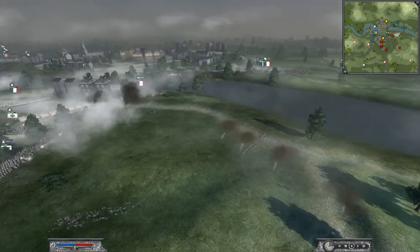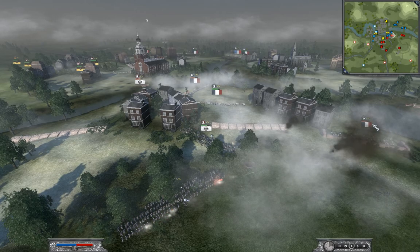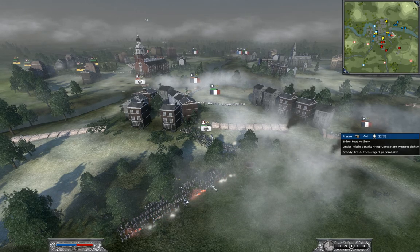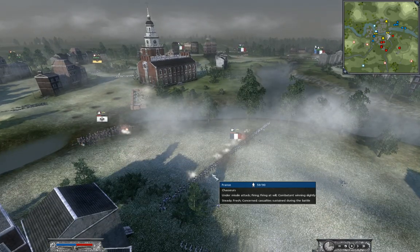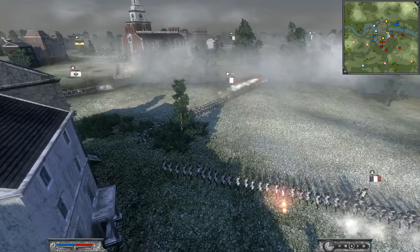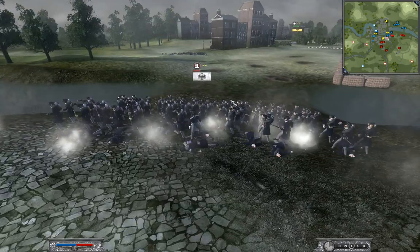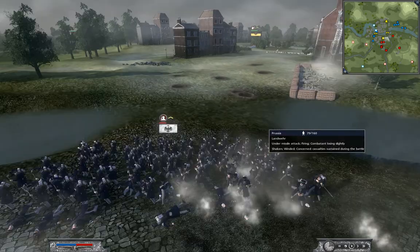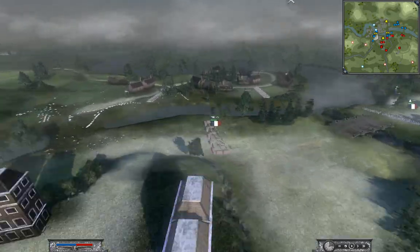That's when I start firing canister shot again, starting to get fired on by these musketeers. Another unit came back from routing and I just reformed them, start firing in both directions. The unit is quickly diminishing. My chasseurs — their superior accuracy is doing work.